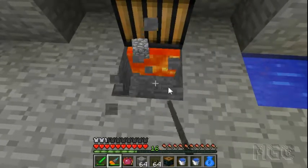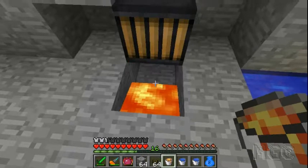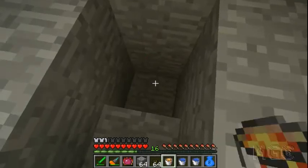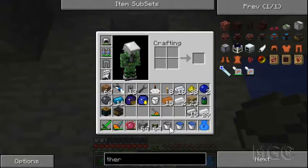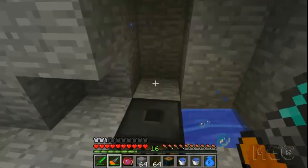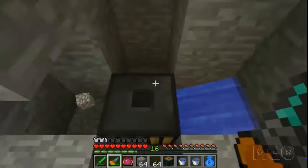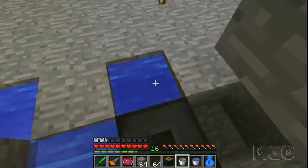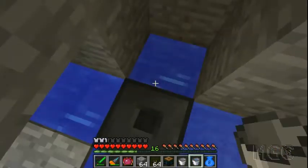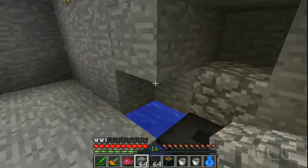I want to move this down one block, so I'm going to have that there and the thermopile will go on top. On all four sides I'll put water. How this block works - it'll just look at the blocks around it and see if there's a temperature difference, in this case between water and lava, and if there is it'll produce energy. Which is cool - exactly what we want.